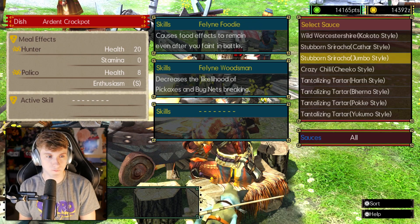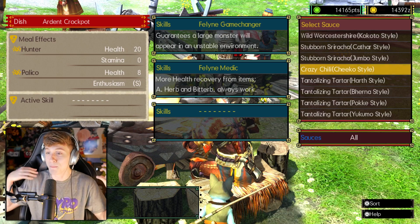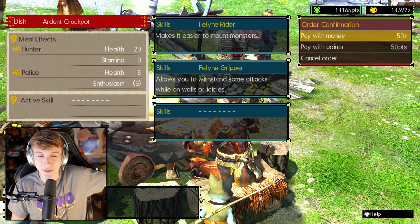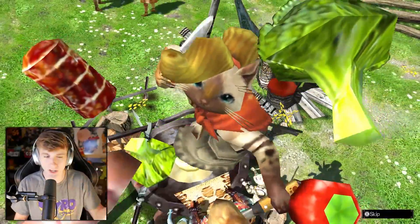Here you have certain abilities and skills that you can get. Some of them are really interesting, like Game Changer, where you can have a random new big monster come inside your quest and really mess things up. But it's really exciting. I'm going to make it easier to mount monsters — we'll do that. We're fighting a Yen Kutku, which is not really known for difficulty.